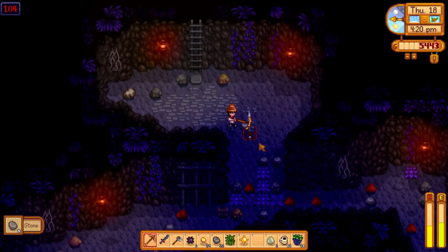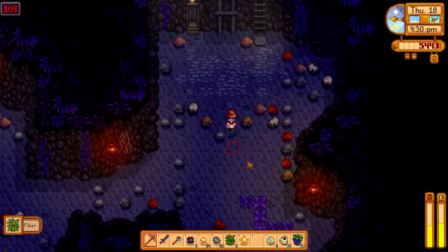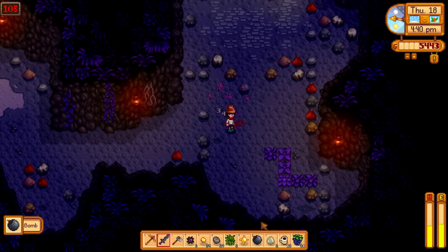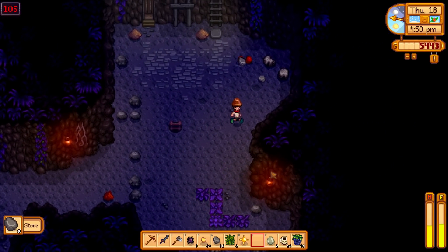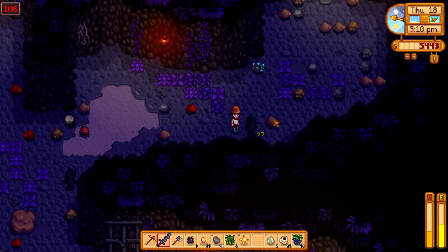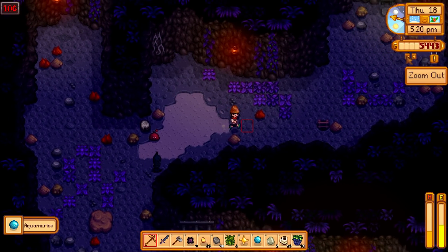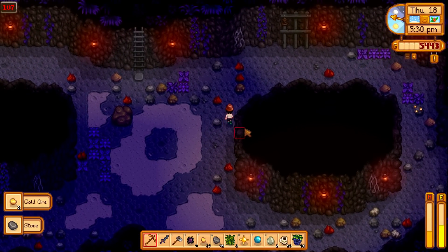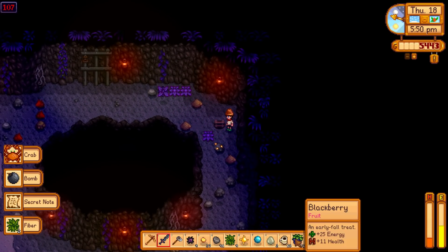Got the ladder and some good stuff. One more floor and we get the elevator unlock! Trying to get down to floor 110. Breaking rocks, fighting a crab, using another bomb on a big area. We're so lucky today - found another ladder. Got an aquamarine. Lots of gold ore here. Another ladder has dropped but we need to be careful - we might die. Found a secret note!